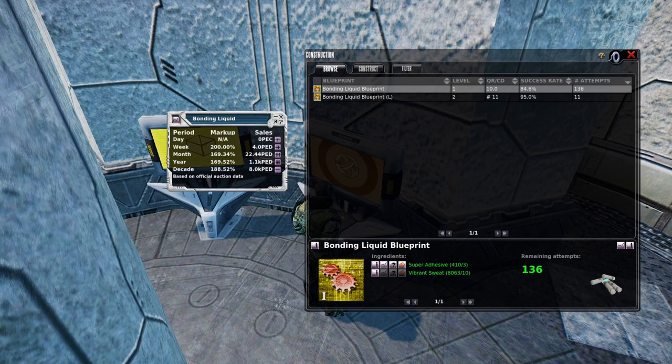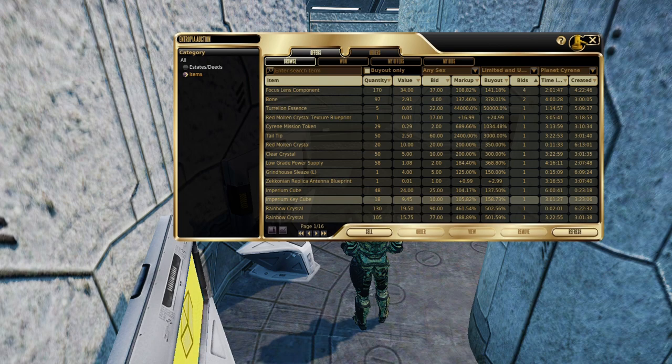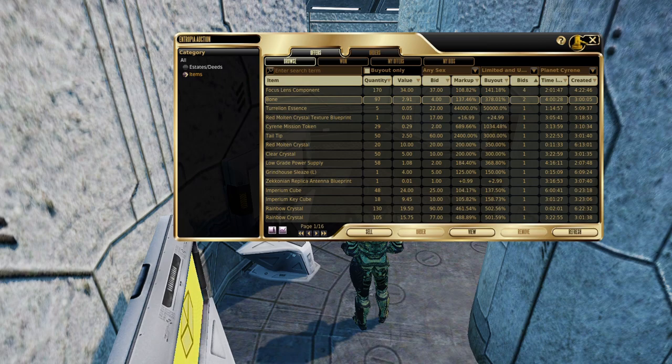That's the one last trick I want to show you before we end this video — knowing how to use the Auction House Bids button. It's the third column in from the right. You click it once and it shows you, in descending order, the most bids to the least number of bids. You can go through there and see — Bone is selling at 300-and-some-odd percent markup, Sirene Mission tokens, Red Molten Crystal, Tail Tip, Clear Crystal, Low Gray Power Supply, Imperium Cube, Imperium Key Cube, Rainbow Crystal. These are the things that are selling. Bone at 300-some-odd percent markup from a noob mission killing Rets — it's very, very available to you here on Planet Sirene.